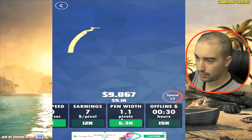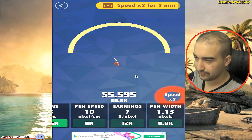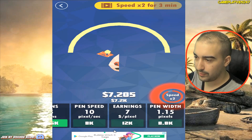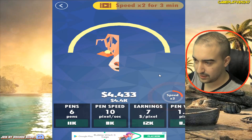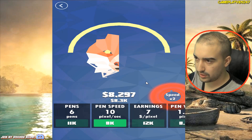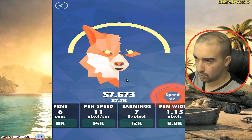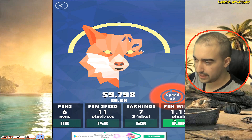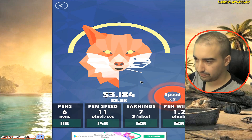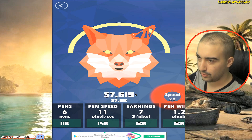We're on number four, $8,000 right now. Times two speed for three minutes — watch an ad, no thank you game. Pens are on six now. What are we drawing? I reckon it's a fox — or a wolf maybe. Fox or wolf, take your picks. We're on $5,000 right now, really cruising through this progression. $10,000 — got another pen.